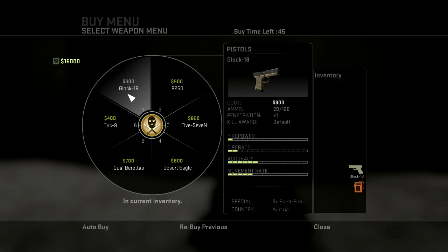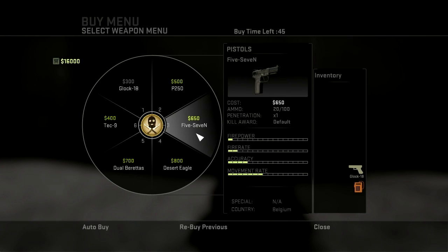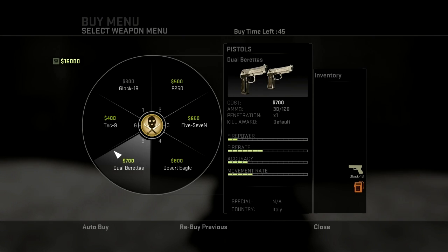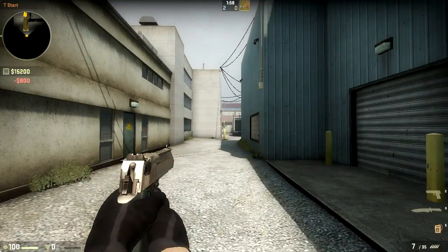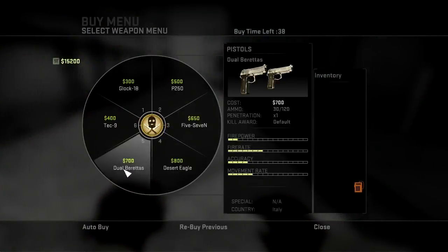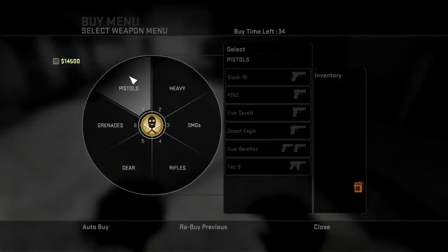Here you can see the different prices: $300 for a Glock, $500 for a P-250, $650 for the 5-7. Got the Desert Eagle, the Dualies, and the Tec-9. Might as well take a look at the Deagle, but I'm just gonna buy these so that the time doesn't run out on buying the pistols.